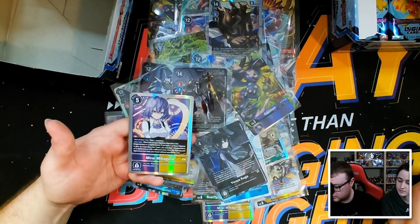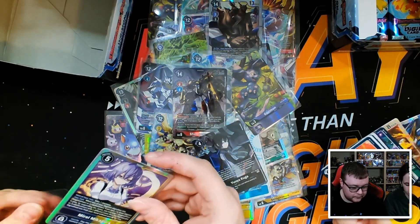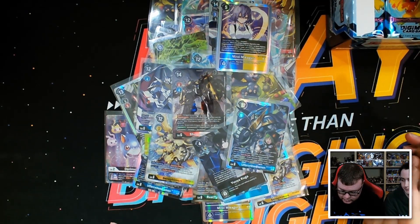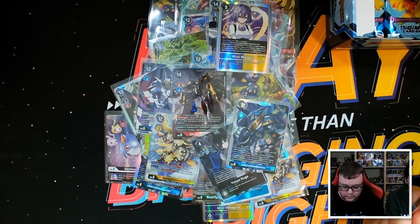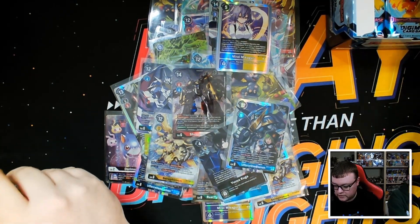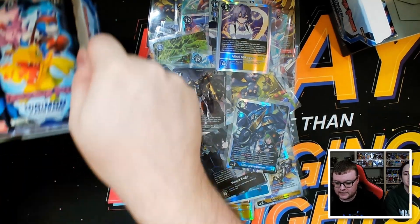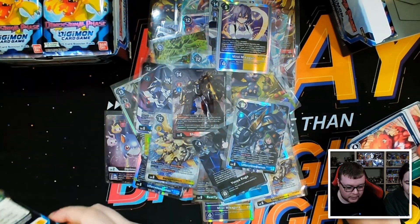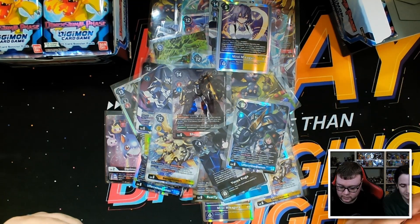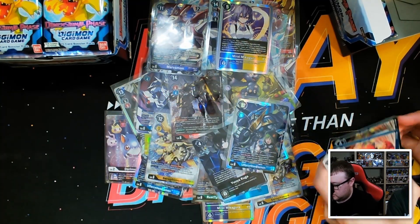There's an SR Miri to finish off my box. Another All Force VDramon — that's my third. Wifey is almost finished with her second box, and then we have the sixth and final box next to me. We are running out of packs to pull a gold, but we'll see. If we can't find one, like I said, just keep the purple alt arts coming and maybe I can trade them into a gold.